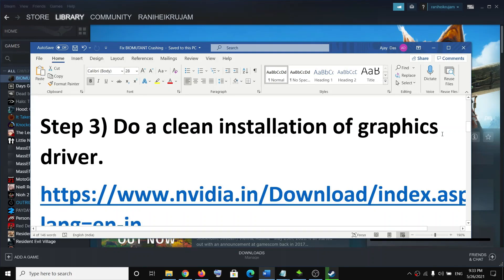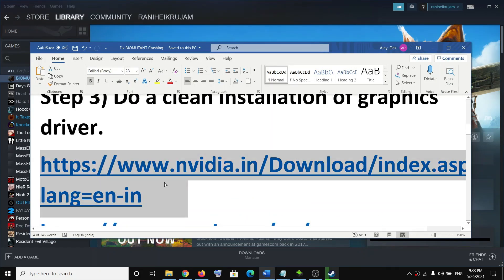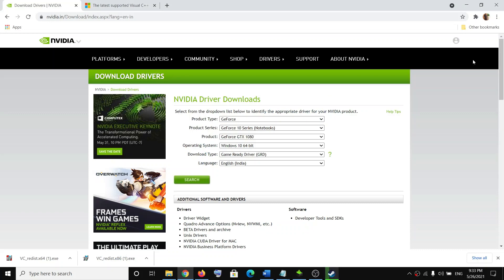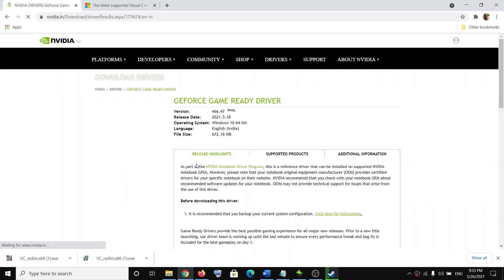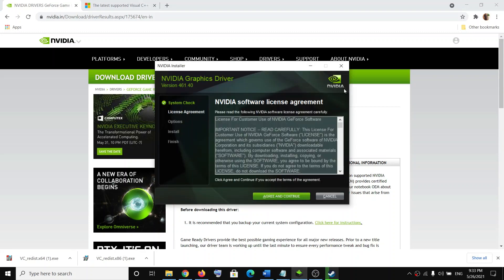If you're still facing the problem, do a clean installation of your graphics driver. If you have an Nvidia card go to the Nvidia website; if you have AMD go to the AMD website. The link is provided in the video description. Open the link in a browser, select your graphics card from the list, click on Search, then click on Download.